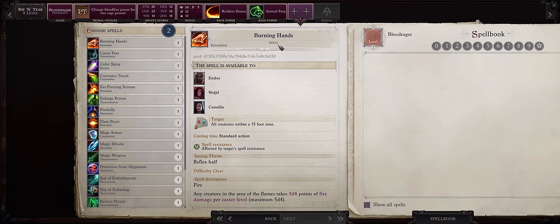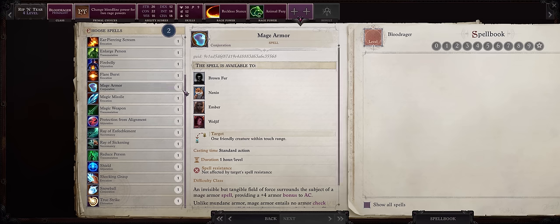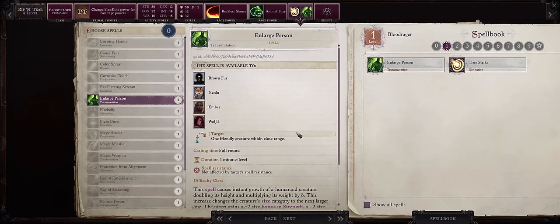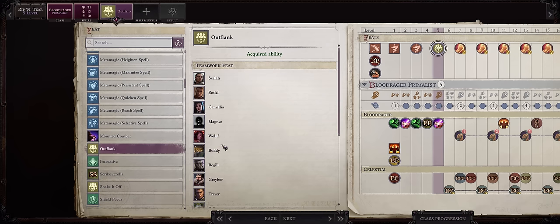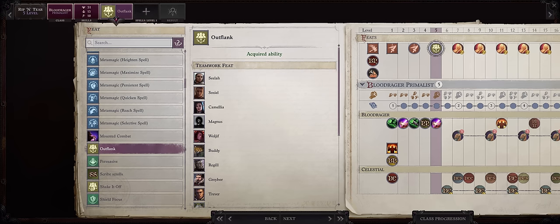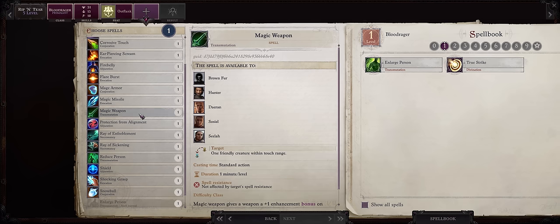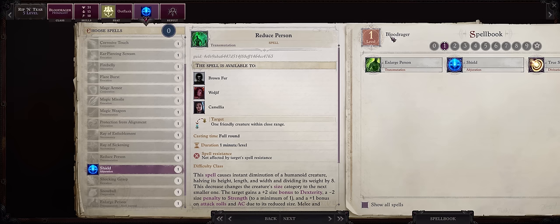Now we also get to pick our first Blood Rager spells. Like I said, most of them are pretty poor — just focus on the buffs. True Strike, and of course Enlarge Person, which is a must-have. For level 5, we have to go with Outflank. It's always a must-have, and since we are a high base attack bonus character, we can pick it earlier than others. We are kind of starved for feats, so we have to pick Outflank now. For more spells, you might as well go with Shield.